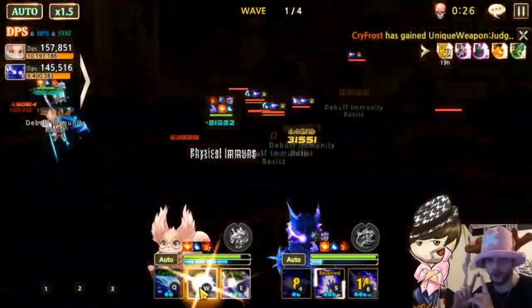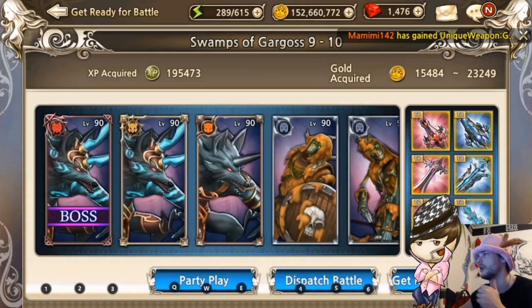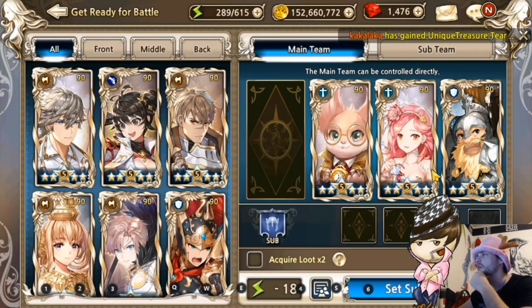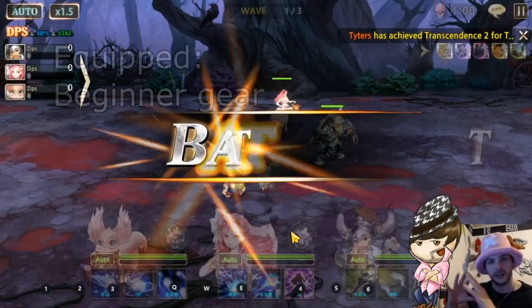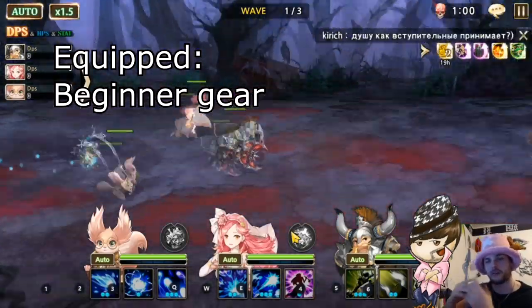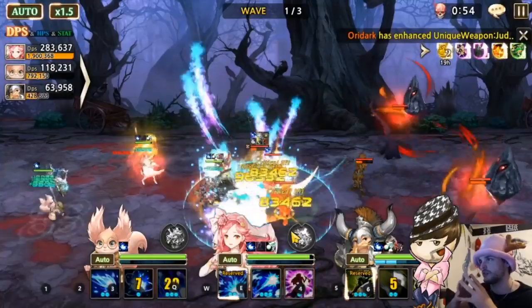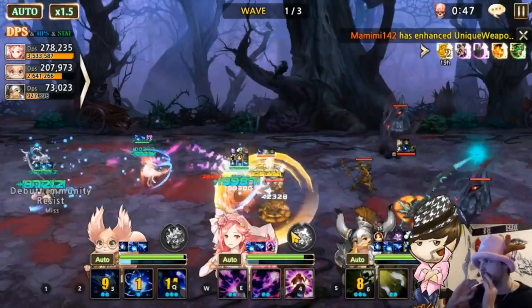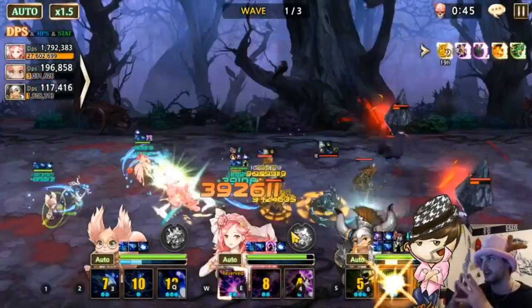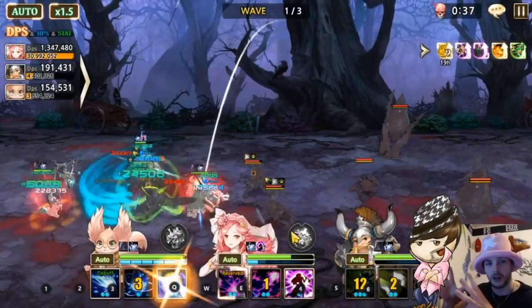Going over some other walls people will face - one of them being 9-10. We're about to see whether Philip on the gear we just had can survive. I'm picking double healer because the chances of surviving this without a double heal is pretty low. Using the basic gear I recommended from selectors, and guess what - Philip is not dying, not at all.